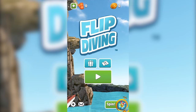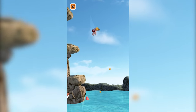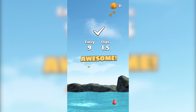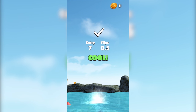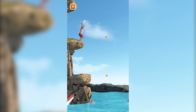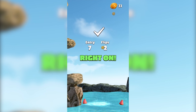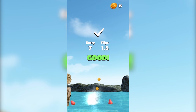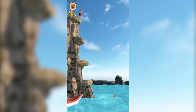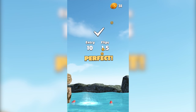If you thought racing in high-speed boats was dangerous, think again — because we're cliff diving in the new addictive game by Miniclip, Flip Diving. In the game, you must pull off the perfect front flips and back flips into the water with different characters and from different platforms, which add to the physics challenge. If you're looking for an addictive game to try, Flip Diving is definitely for you. Link, as always, is below.